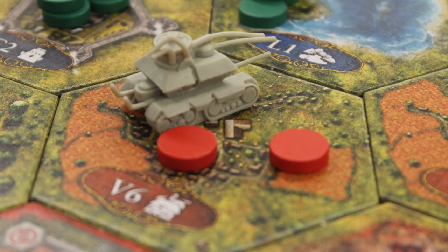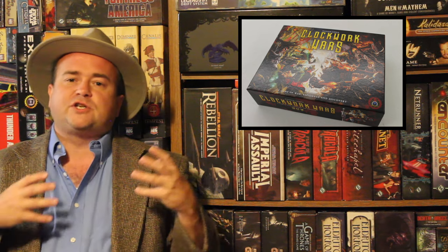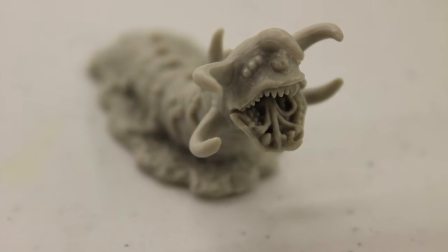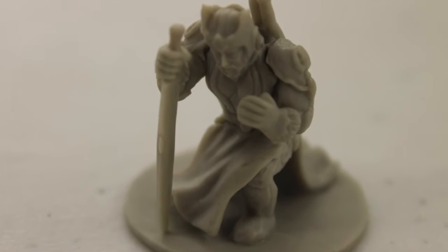There are three generals in this game — a Leviathan, a Sting Tank, and a Crusader — and the insert has spaces for more, so expansions are likely planned. These generals are very powerful military units that bring unique ideas to battle.